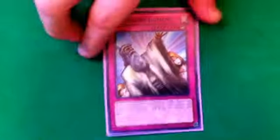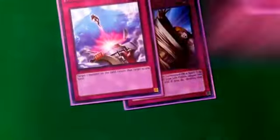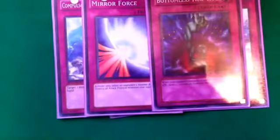I don't run Solemn Brigade, I just run Solemn Judgment — so there's our Judgment, just one. For getting monsters off the field: Compulsory Evacuation Device, for those Spirit Reaper-type plays. One Mirror Force, one Bottomless Trap Hole, one Phoenix Wing Wind Blast, and one Torrential Tribute. Let's go into our extra deck.